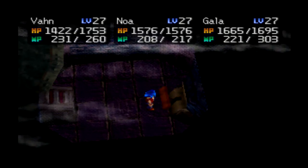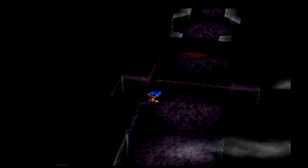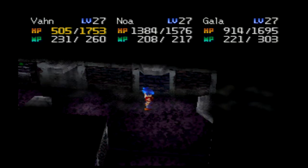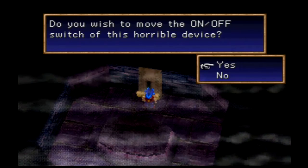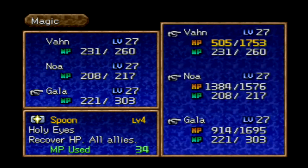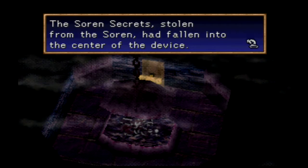Now we have to go through these air ducts, and we need to do it from both sides of the thing. It's always good to check each and every area. Let's go ahead and move on. I want to move this on and off switch on this horrible device. Let me heal first because I don't know what just popped out. 'Soren secrets stolen from the Soren have fallen into the center of the device' — we have now gotten the Soren Secrets.